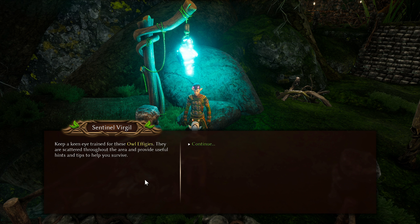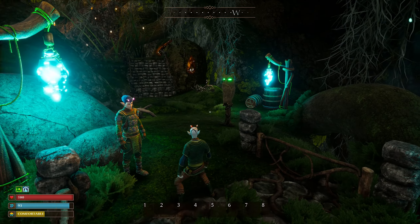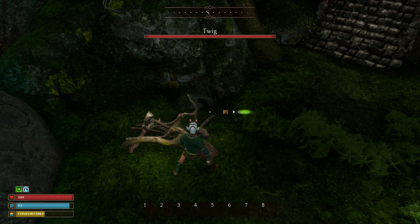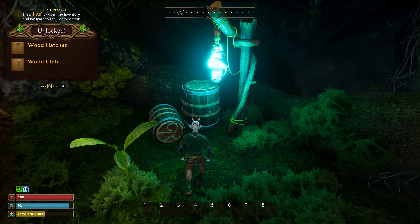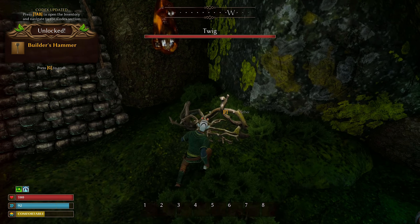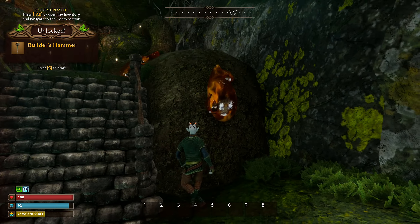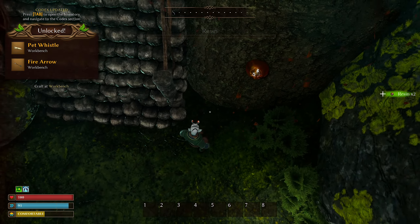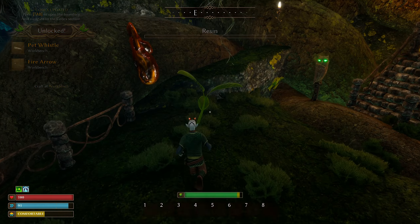We can zoom way in. Sentinel Virgil greets us — he has crucial information: keep an eye on those owl effigies scattered throughout the area, as they provide useful hints and tips to help you survive. Outside, Captain Hearn will help in the first days outside the boroughs. We already have some wood, and we can make wood hatchets and wood clubs. I'll take the builder's hammer and the resin.